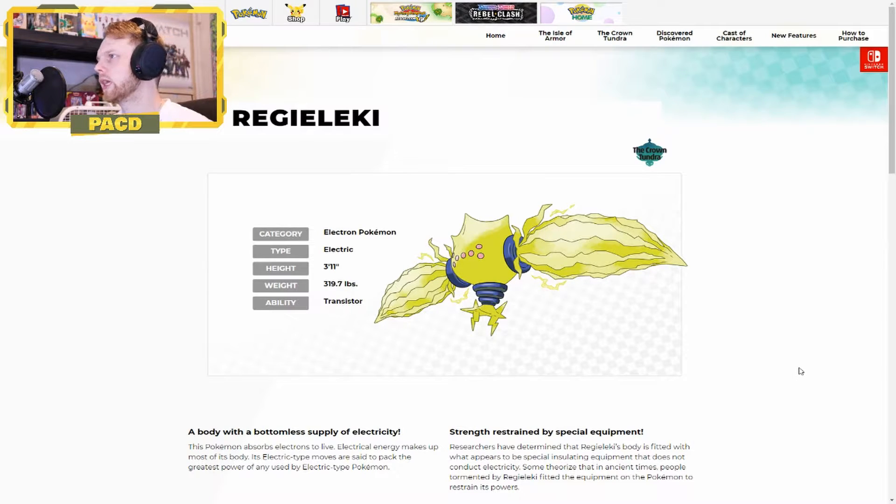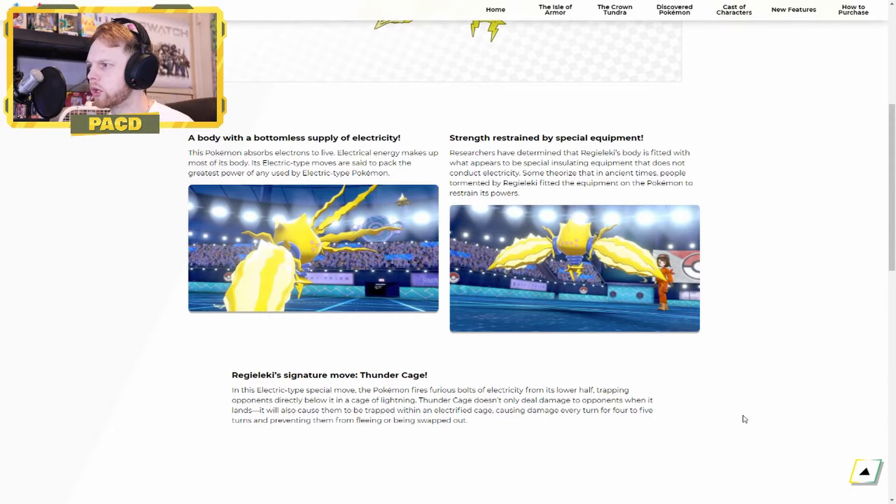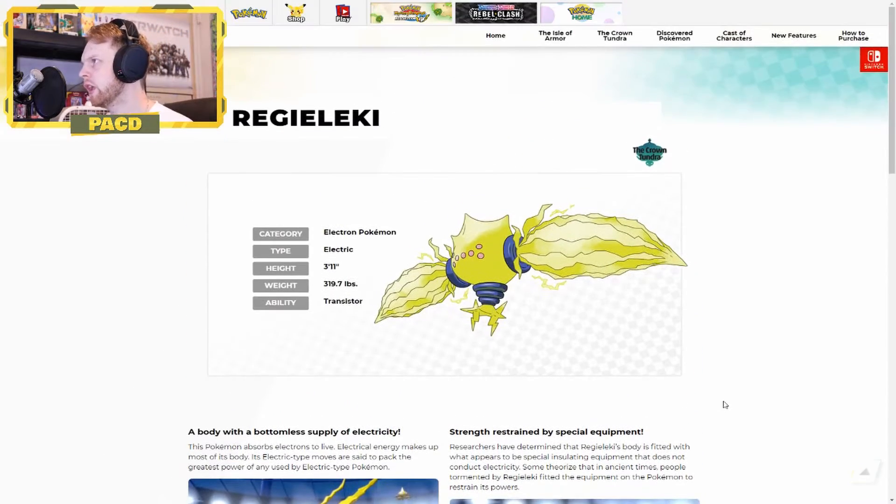Let's take a look at Regielecki. He kind of just is what he is — a straight Electric type. He does have a signature move: Thunder Cage. This Electric type special move has the Pokemon fire furious bolts of electricity from its lower half, trapping opponents in a cage of lightning. Thunder Cage doesn't only deal damage when it lands — it will also cause them to be trapped in an Electrified Cage, causing damage every turn for 4 to 5 turns, preventing them from fleeing or being swapped out. So it's very similar to Whirlpool, just the Electric version. I think that's pretty sweet. I will most likely try this Pokemon out — unfortunately I can't use it in Ladder.